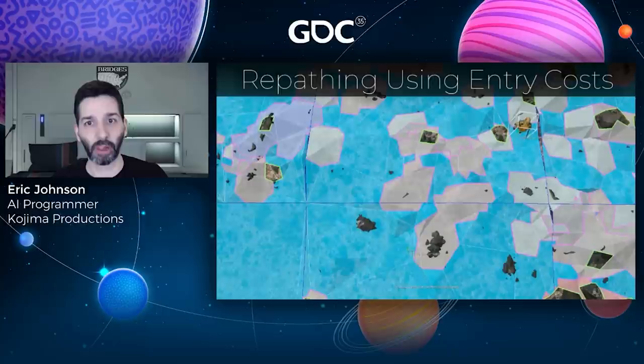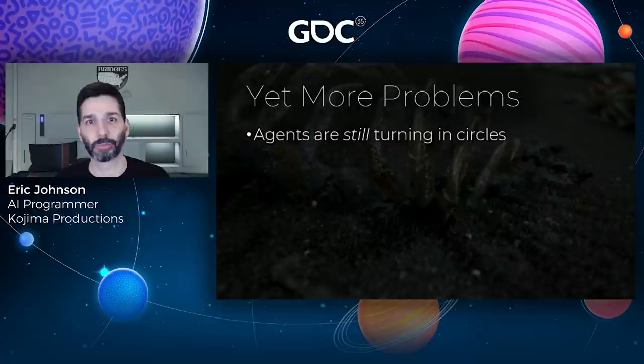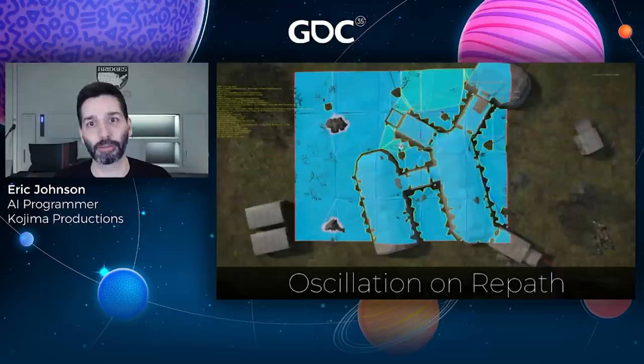Here's the result — you can see the NPC's path tries to avoid passing through high cost areas, but if it misses its turn and steps into one, it commits to traversing through it and continues moving forward. Once it gets back to low cost terrain, it continues to avoid entering other high cost areas, but no longer backtracks. So after all this work, we finally had natural, reliable navigation over all types of terrain with paths that would update automatically and only when needed. Almost.